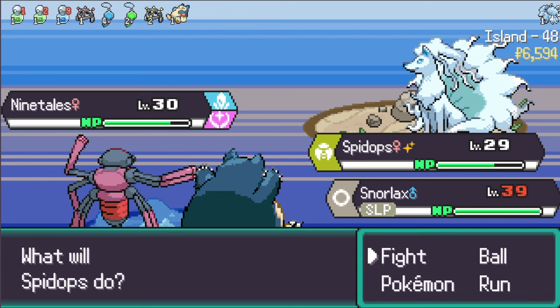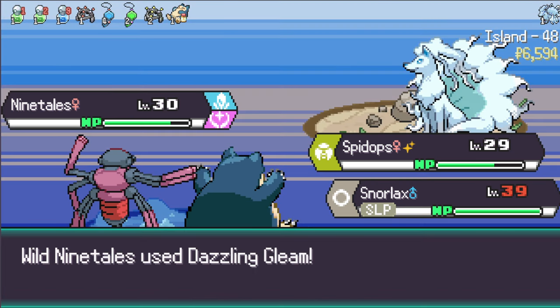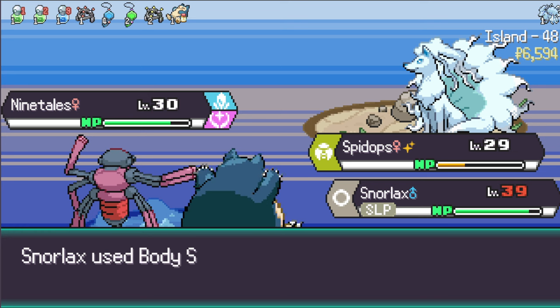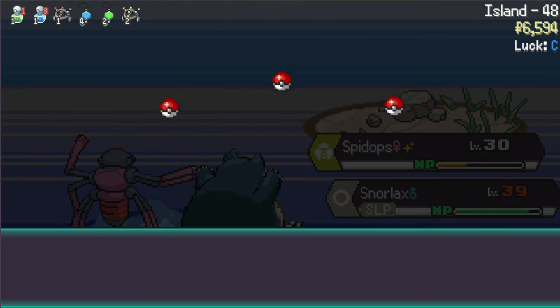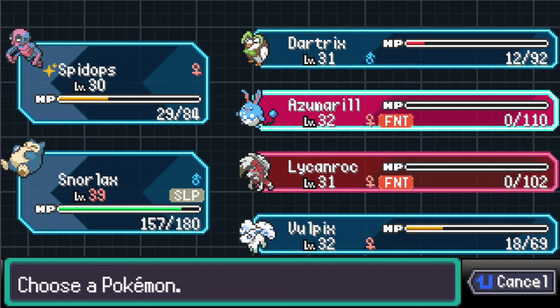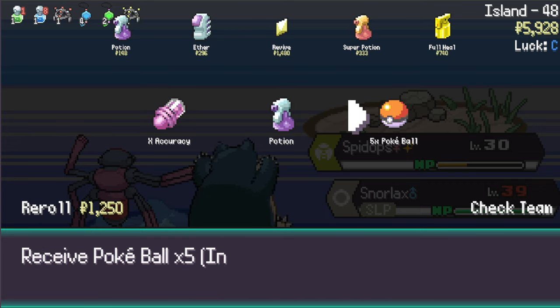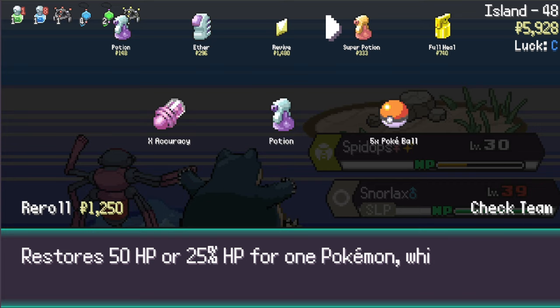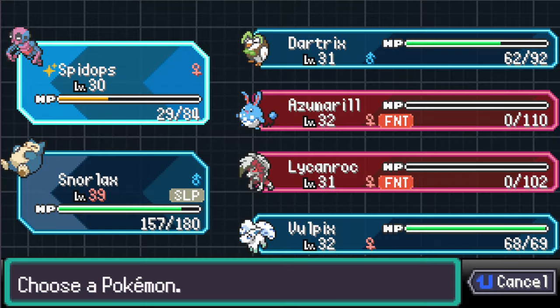Nice try Ninetales! Let's use Counter in case I get hit and then Sleep Talk. Oh, you're gonna wish you hadn't done that. I use Body Slam - you're gone, see ya! This level cap Snorlax is doing things. We definitely need some Potions on Dartrix for sure, on Vulpix as well. Let's get a Super Potion on Spide Ops too. Let's take a regular Potion on Spide Ops.